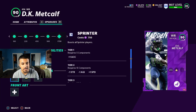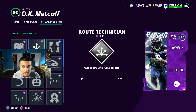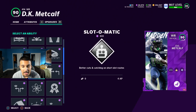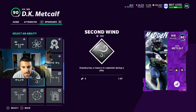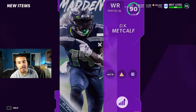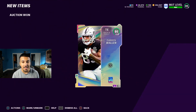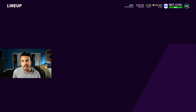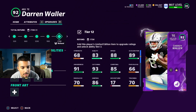One thing to note is he has 86 break tackles so DK is gonna be out here glitching for us. He gets Outside Apprentice which is nice, Route Tech, Matchup Nightmare, Slot Automatic for 4 AP, Mid Out Elite. This DK is not really one that's gonna be used for his routes or chems. But you use DK to beat the press and everyone runs man press this year, so he's gonna be really really good. We did get that new Darren Waller, Raiders Nation — we're gonna put him in the lineup right now.